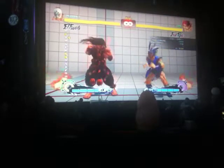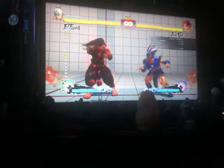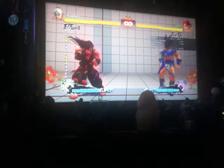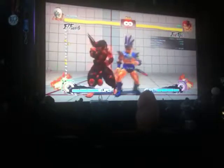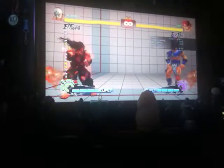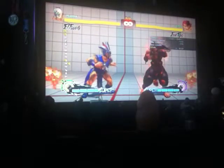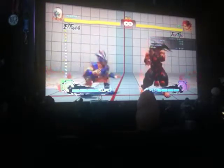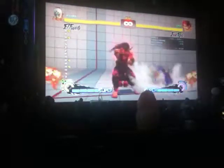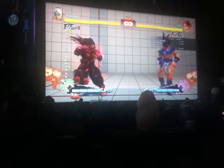I'm going to do it at the same spot three different times to show the three different ways you can use it. The move can be controlled by holding the stick forward, staying in neutral, or pressing back. If you leave it in neutral jumping right in front of Evil Ryu, you'll cross him up. If you hold back, you end up right in front of him. If you hold forward, you go past him. You can control the distance.